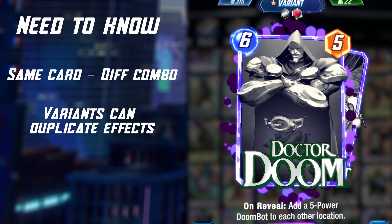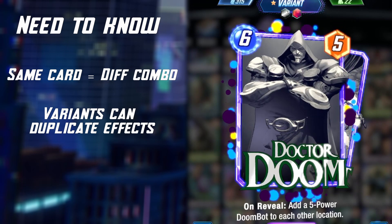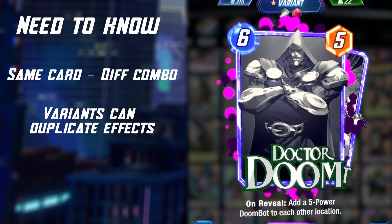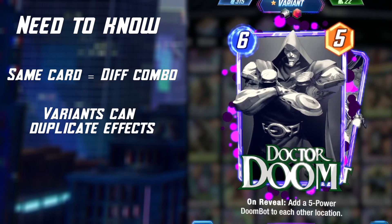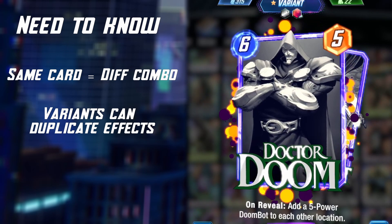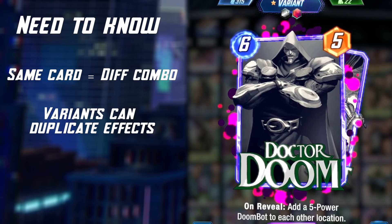So, for example, if you get a foil plus cosmic on basic Chavez, then split a Chavez variant, you could still get foil and cosmic on that one as well. This does make sense since it means you can get all the split effects on new variants you may prefer later on.